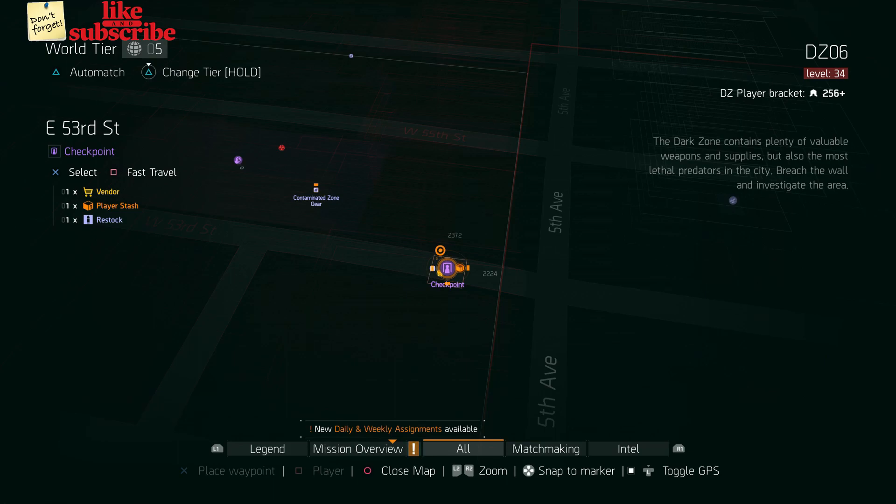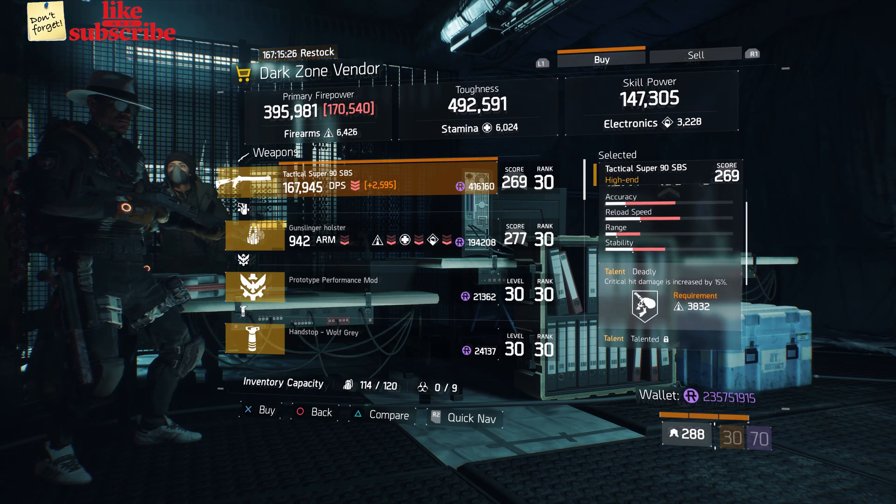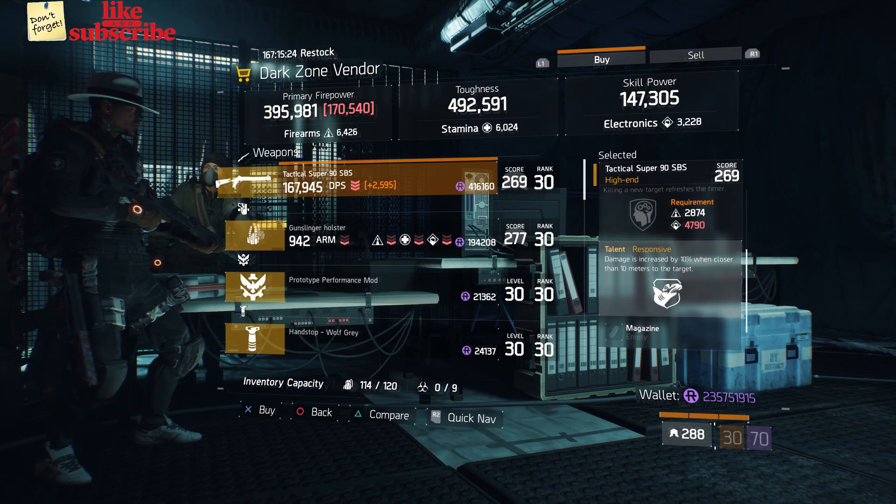For our next gear items, you're going to head over to East 53rd Street Checkpoint. Here the Dark Zone vendor has a Tactical Super 90 SPS with a gear score of 269. It has 335.50% stagger and the talents are Deadly, Talented, and Responsive.